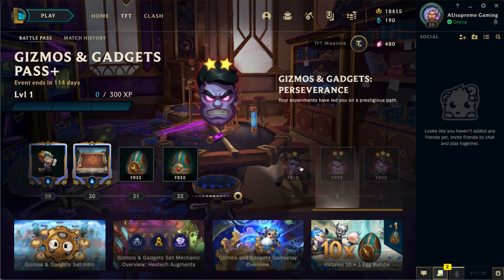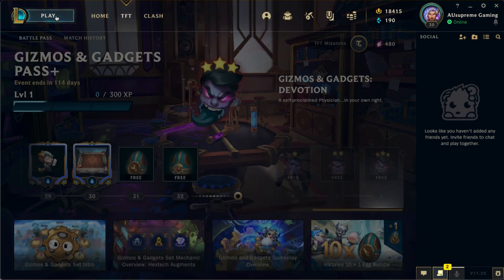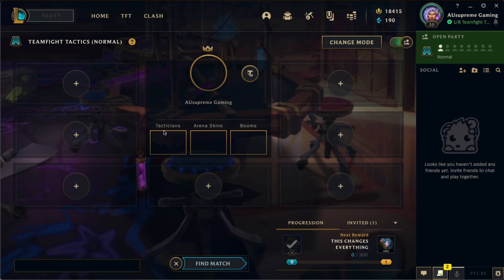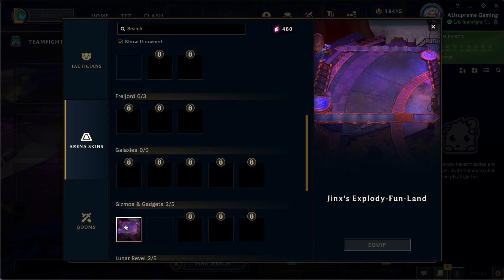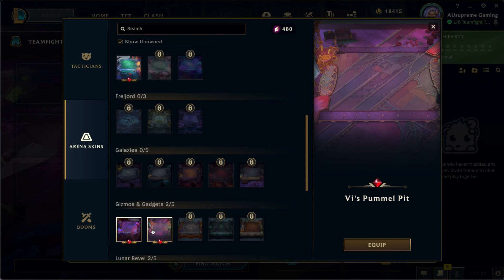Now let's cover the arenas. Going into the lobby — you'll notice it now says 'Tactician' instead of 'Little Legend.' Let's go over the arenas. I'm really excited to see Jinx's Explody Funland, which I'll be covering in another video. I'll also be covering Vice Pummel Pit in a separate video, plus a comparison between those two arenas.